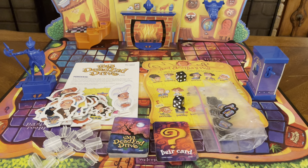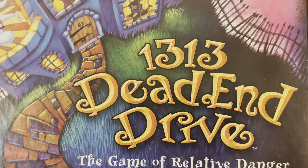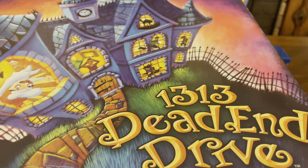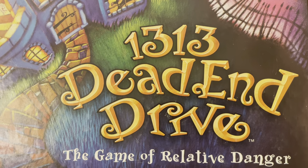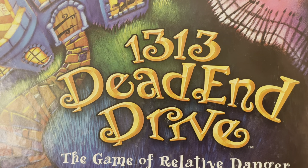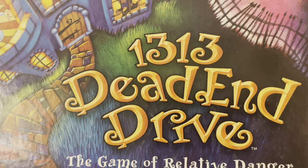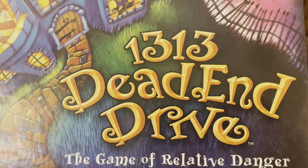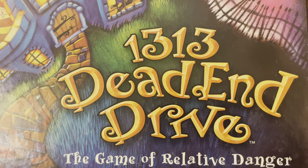And there you have it — that's everything that's included. This concludes our unboxing of the board game 1313 Dead End Drive, the game of Relative Danger, brought to you by Parker Brothers — for ages eight and up, two to four players. As always, thank you so much for joining me for this unboxing video — it's truly appreciated. If you enjoyed the video, give it a thumbs up and leave a comment below. Hit that subscribe button to stay up to date any time we release new content. Be safe, be well, enjoy the remainder of your day, and we'll catch you on the next unboxing video.